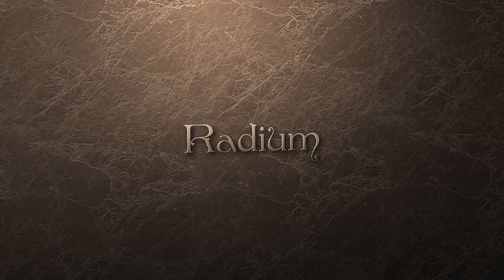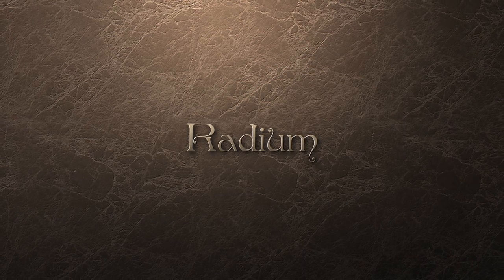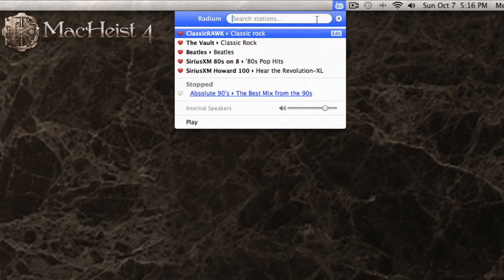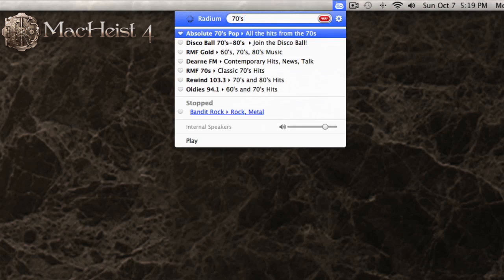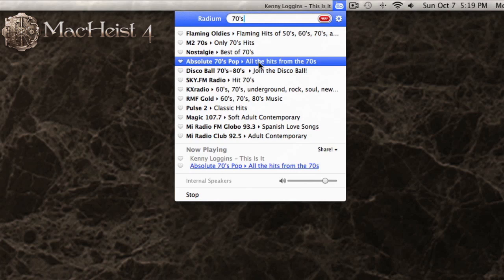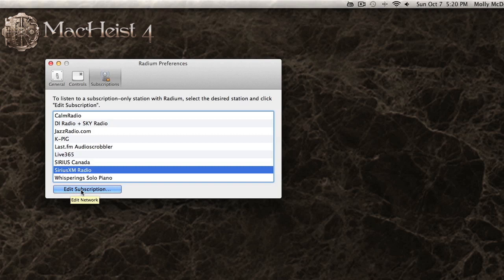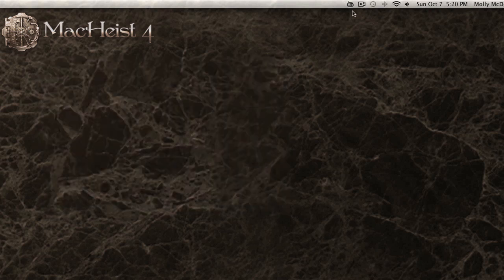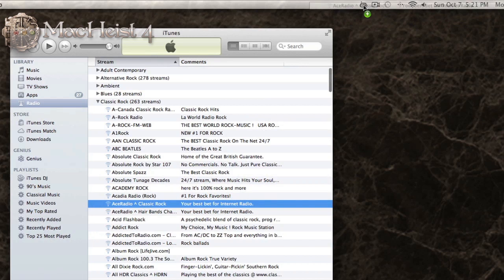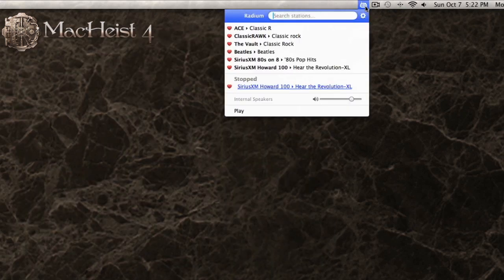Music, music, music. If music be the food of love, get Radium — I think that's what Shakespeare said. Radium gives you access to internet radio right from your menu bar. Just click on it, enter in a genre, city, language, or radio station name, and make your selection from the options that drop down. That's it — your music will start to play and you can get back to work. There are some pretty cool extras hidden in your preferences. You can listen to stations you are specifically subscribed to — so since I have a Sirius account, I can log in and listen to Howard Stern all day long. If you have a favourite radio station on iTunes, you can drag and drop it right onto the Radium icon in your menu bar and label it, then quickly start playing it.